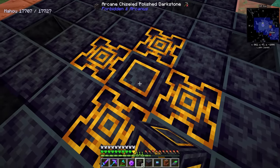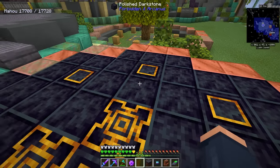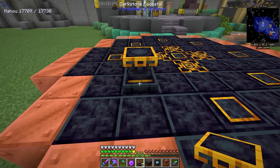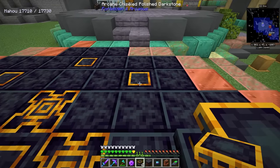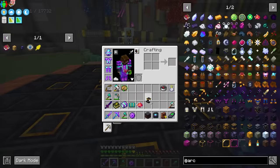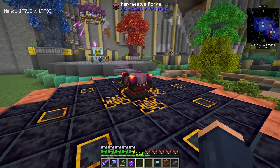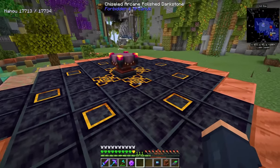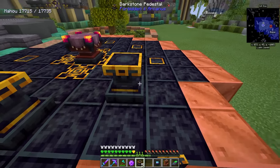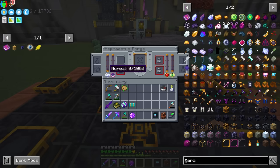We need to place the chiseled arcane polished dark stone right here, and in the center goes the arcane chiseled polished dark stone, with those also going in the corners of the setup. What we end up with is the ability to place down some dark stone pedestals. The way you actually generate the forge is by placing a smithing table down in the center and shift right-clicking — and when you do that you get yourself a Hephaestus Forge. You have to do this before you place down the pedestals, but now we can place them and this is how we'll interact with the build.